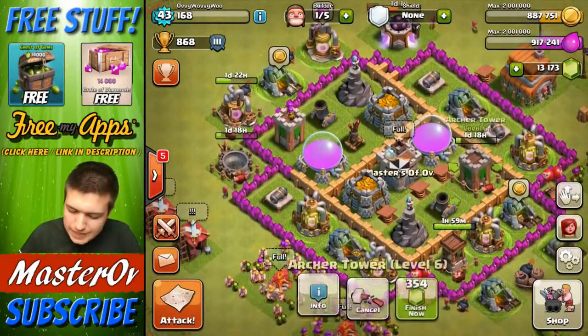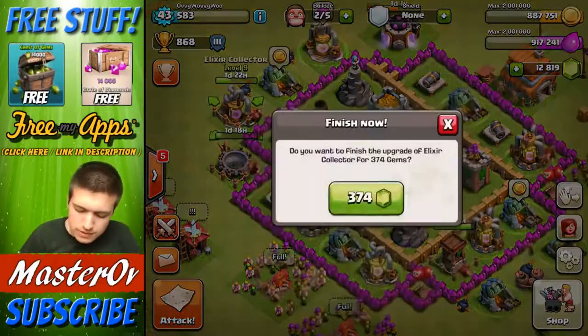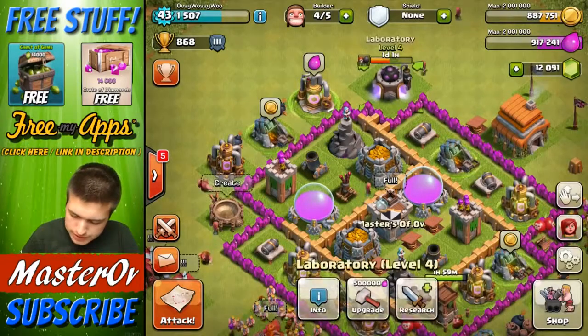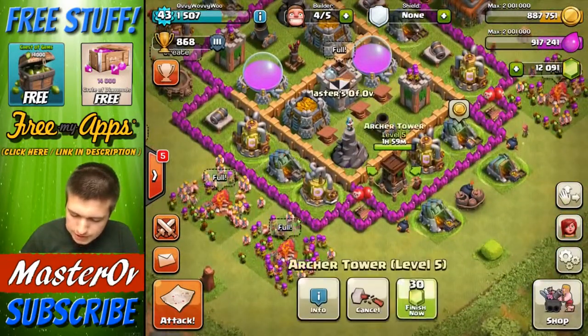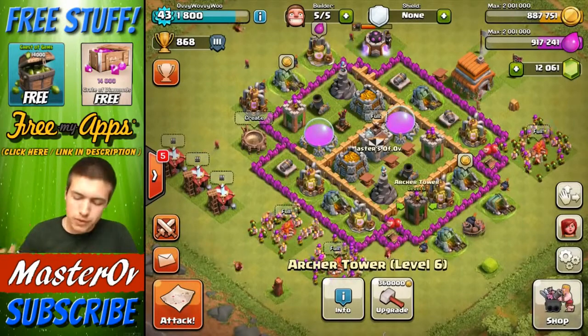So what we're going to start off doing is basically skipping all these timers. We now have all of our builders free, which is pretty cool. And we can go and upgrade some stuff.